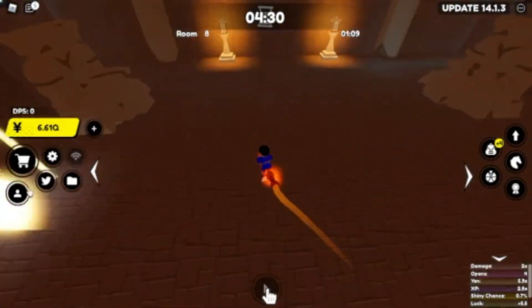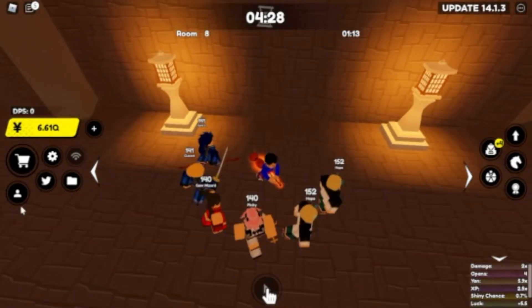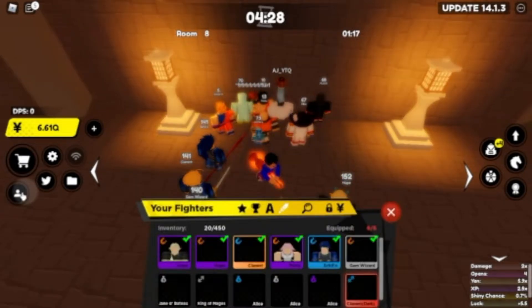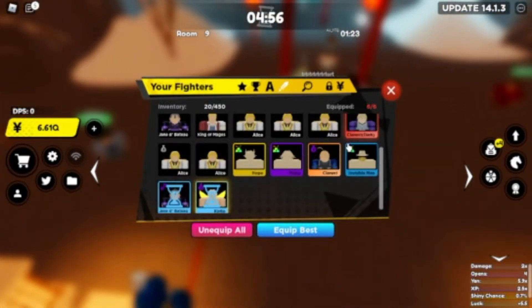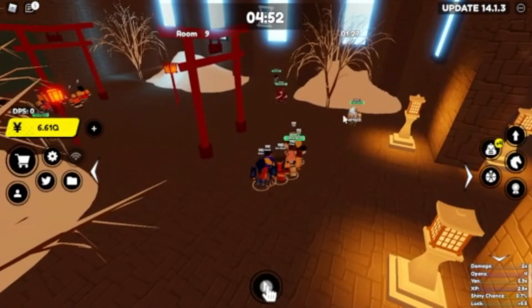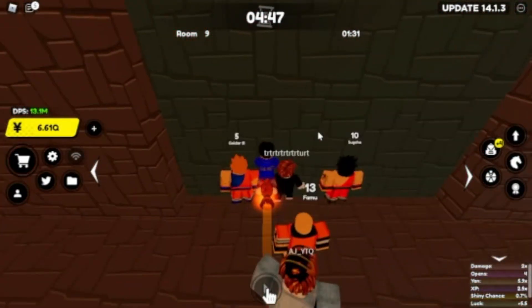Once you have your units, you just want to equip them. Once you do get to higher rooms, you can't use these specifically anymore because they just get too weak. For example, the best collector unit is 800 million, while my best unit right now is 18 billion. Obviously, I have my best fighters in the incubator to get them to higher levels to get myself stronger.